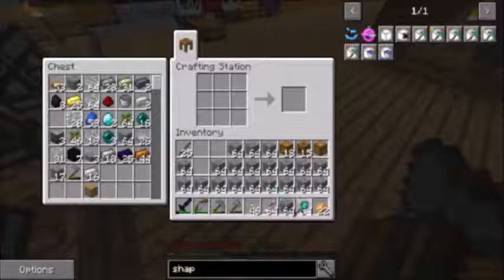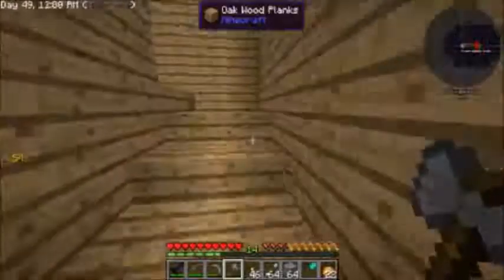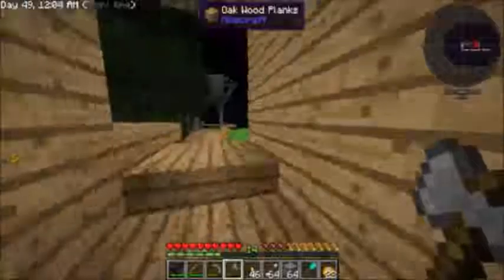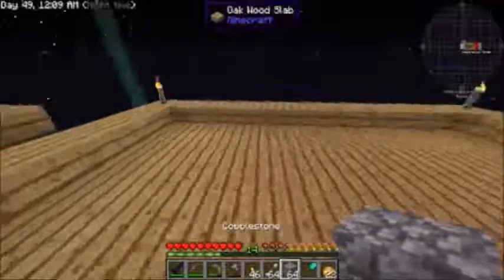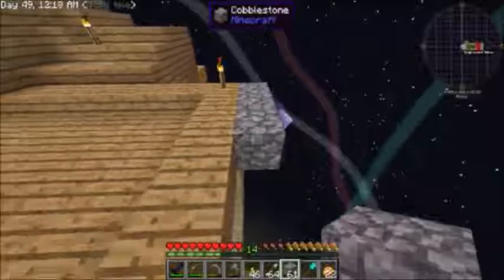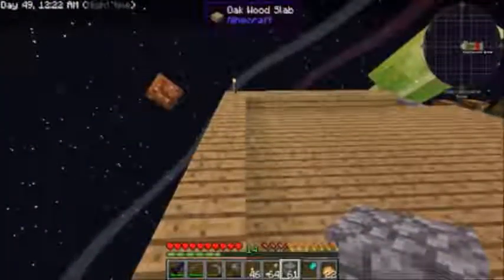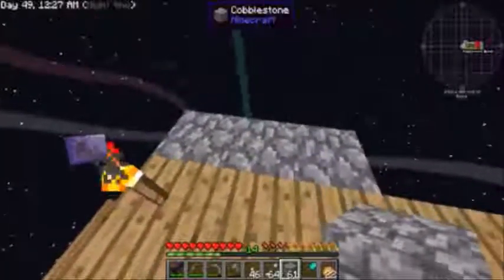I'm going to make a diamond miner's wand. The reason I made a diamond one is that stone wands are awesome except they don't last that long. Diamond wands have a bigger distance range and last a lot longer, so I'm going to use this for building the platform because I don't want it to take forever.